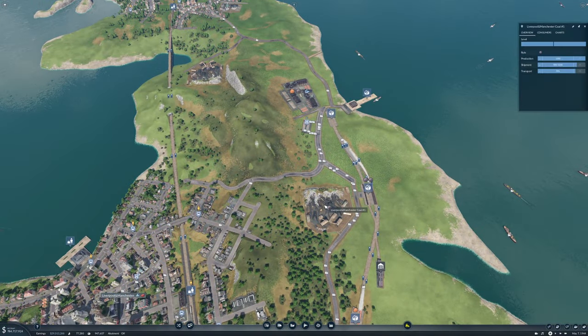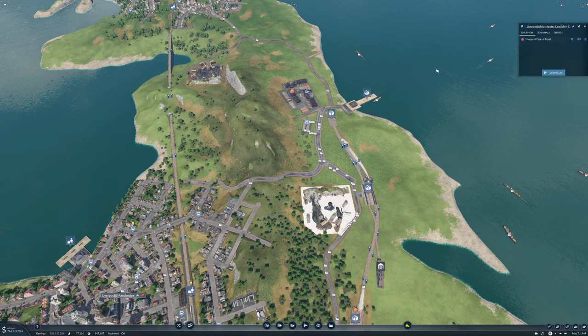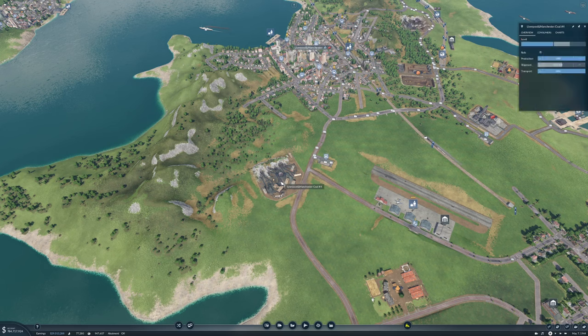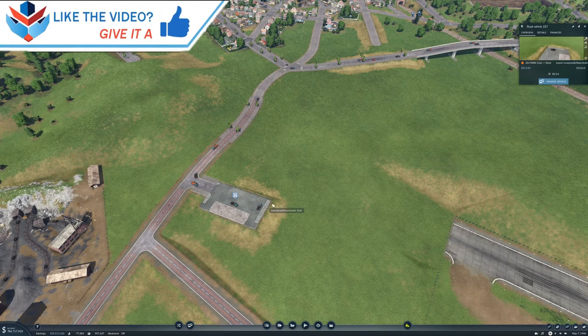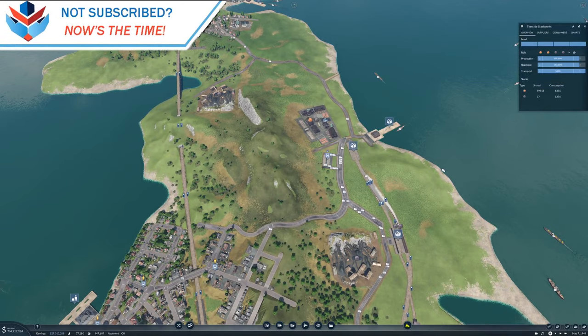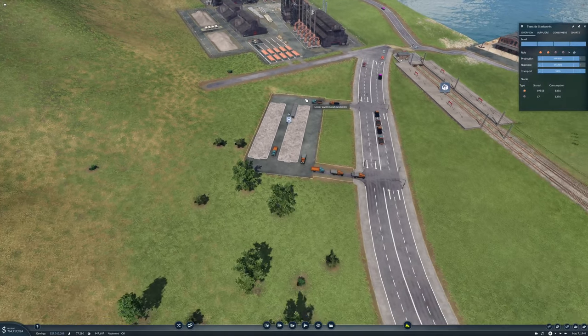Up here, this coal plant really didn't want to deliver any coal to the truck stop I had - it all went elsewhere no matter what. So I deleted that and instead I put a truck stop down here at this coal mine, and it is producing and we are getting quite a lot of coal, all going up here and being turned into steel. We are actually getting more coal now, so that's all good.